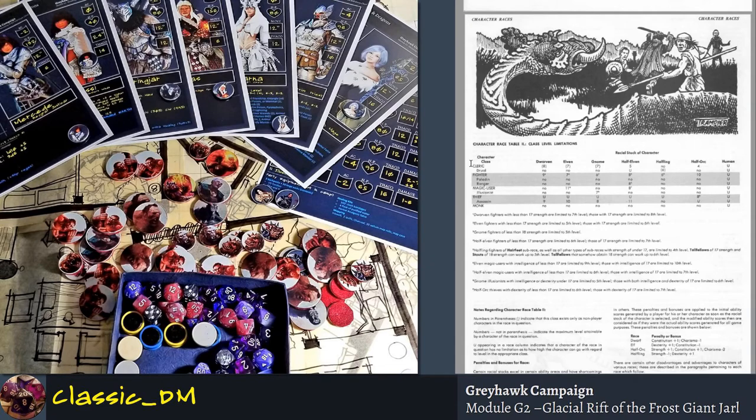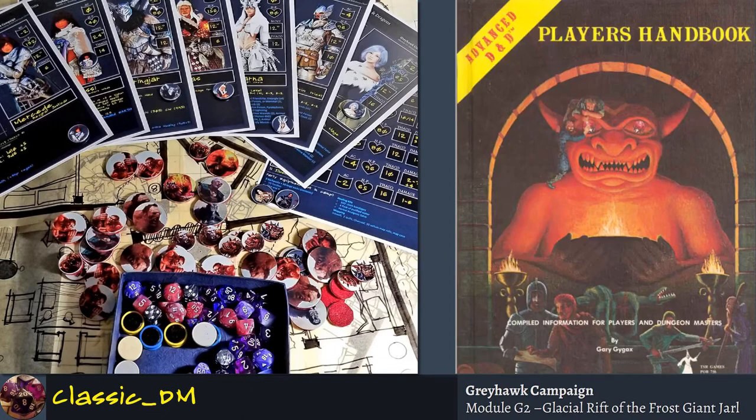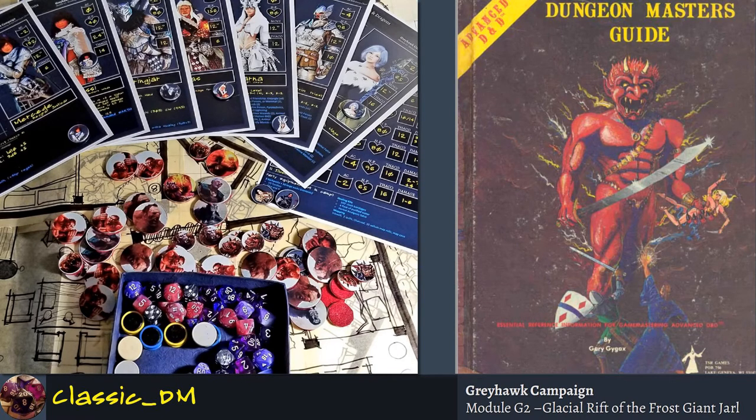Before we go, let me bring your attention to the other must-have books. Besides the Player's Handbook, you definitely want to get a copy of the Dungeon Master's Guide. This is the really thick book that came out second — I think it came out third in 1978. It has a lot of subtleties about some of these rules and gives you options.